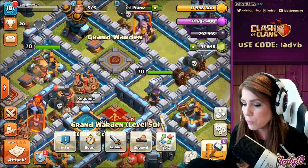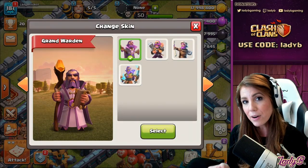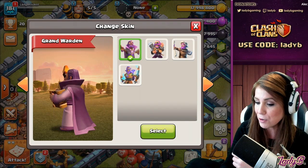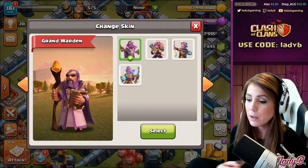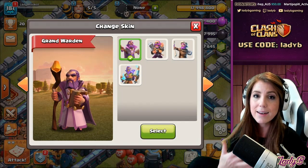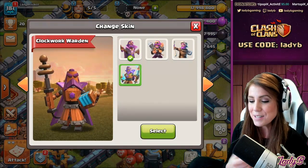Let's take a look at the Grand Warden. We're going to change his skin, and as part of the update and quality of life changes, there's a really cool 3D view of your hero that changes based on the skin you put on. You can see here we have our regular Warden, the party Warden, the primal Warden, and now officially for April we have the Clockwork Warden.